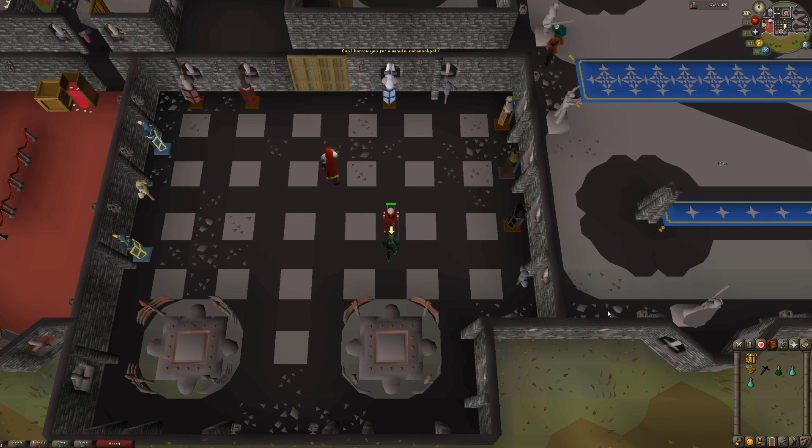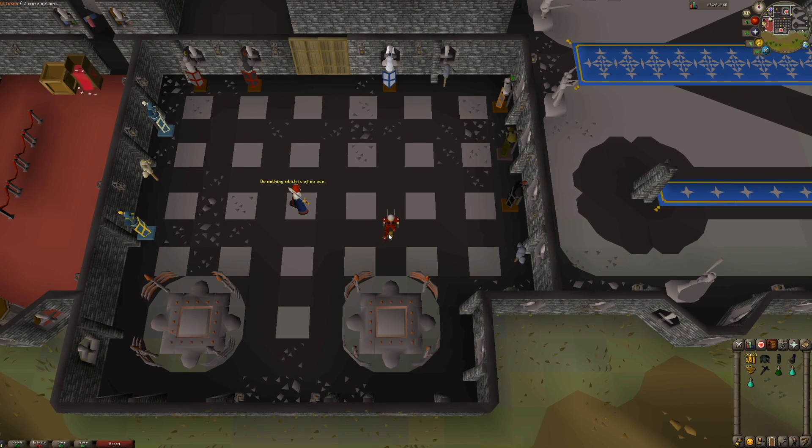You can use any set from bronze to rune. When you kill your animated armor, you'll be able to pick up your armor, so you only need one set throughout this experience. This process is rather AFK as long as you protect from melee or keep an eye on your HP with food. I recommend getting 500 to 1000 tokens before leaving.